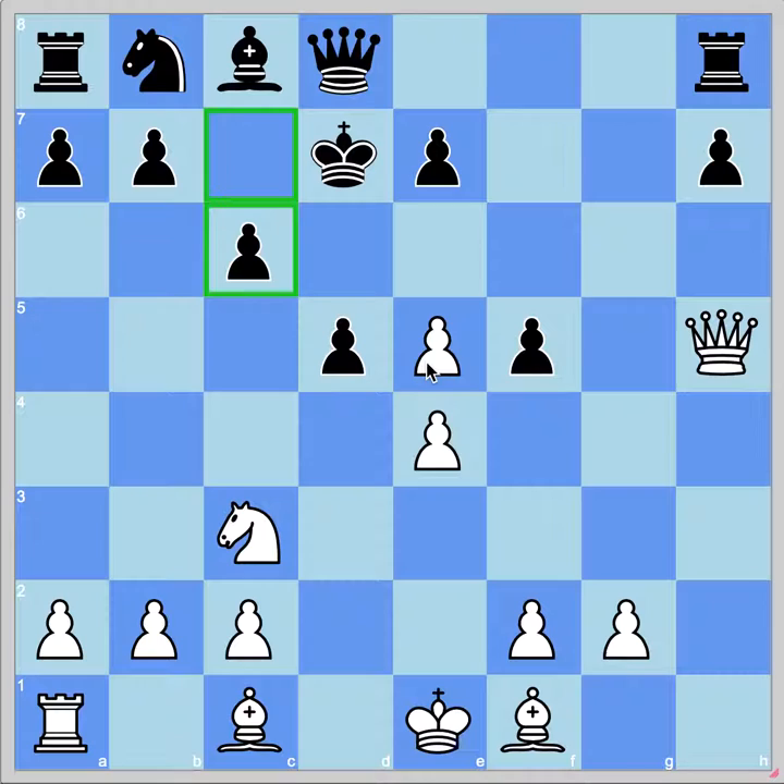C6 takes away a square for his pieces to develop. I obviously need to do something, or allowing him to take on E4 could let him back into the game. Taking on F5 is a possibility, but taking on D5 weakens him a lot more and creates a weakness — I'm a little biased toward D5. Does E6 work? E6 check, King takes E6, Queen takes F5, King D6, takes on D5 — well, I have to be careful, my queen could hang in that line. I think I want to insert this capture first so I have a landing square for my bishop to go to B5. Bishop to B5 check would be pretty good.